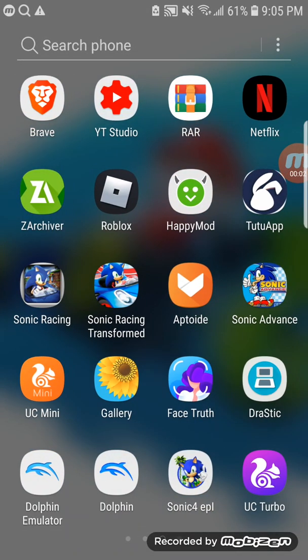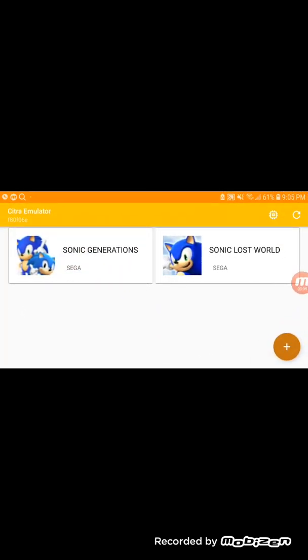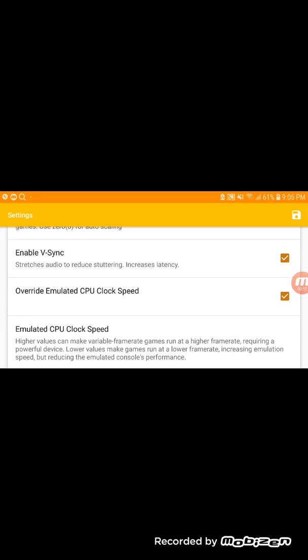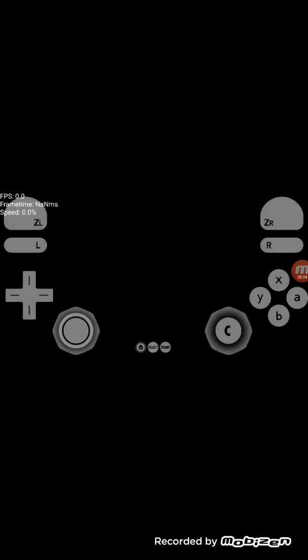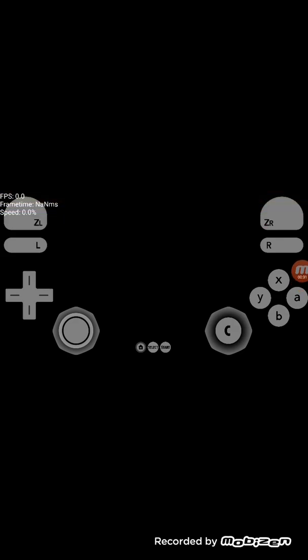Today I'm going to be testing Sonic Generations on the Citra emulator — Sonic Classic World and Sonic Generations. I pretty much have everything normal except the emulator CPU clock speed is on 0. It's supposed to be at 100, but I put it on 0 to see how it runs, and I need to do that so it shows the graphics — shows the game or something.